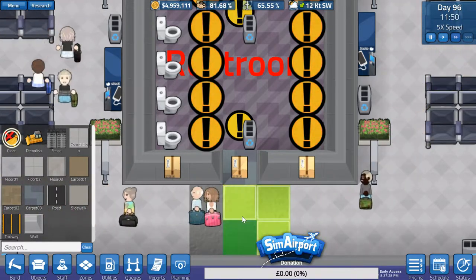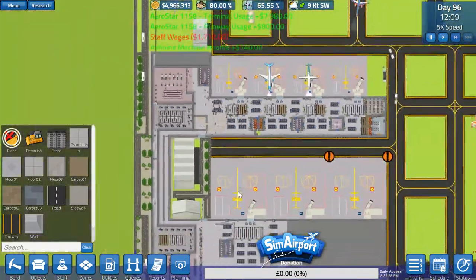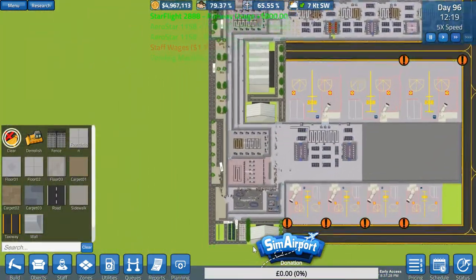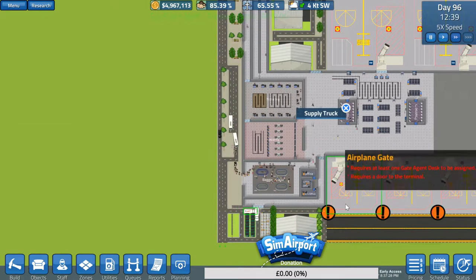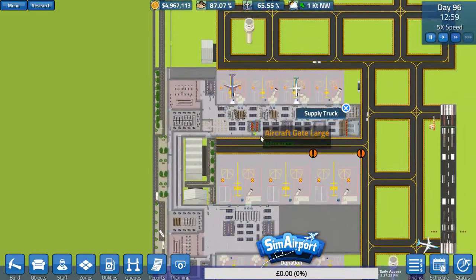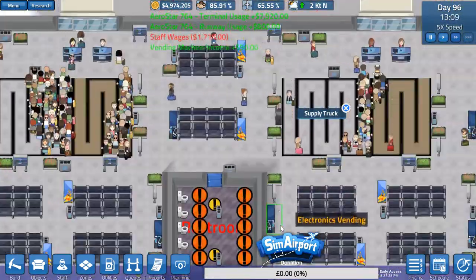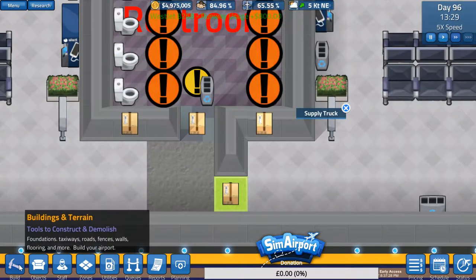For some reason they don't want to build this spot. Let me just check to make sure — that might be why. So if I break the deadlock on that, it allows those blocks to actually come in. So that's been filled in — the last block.